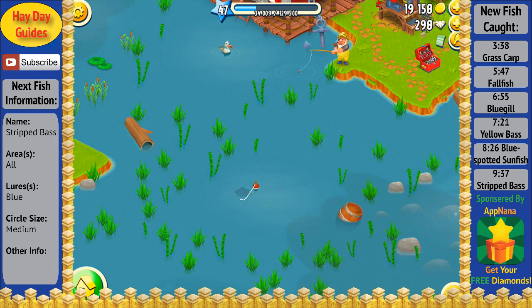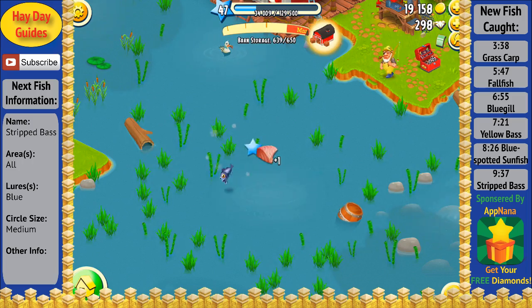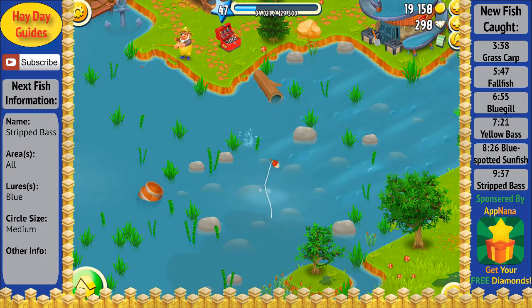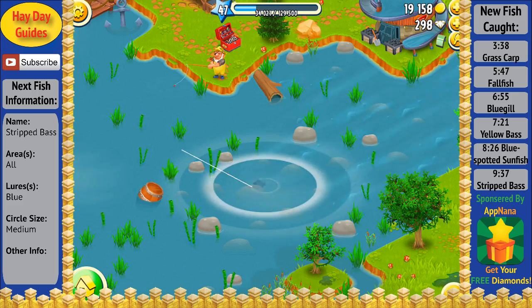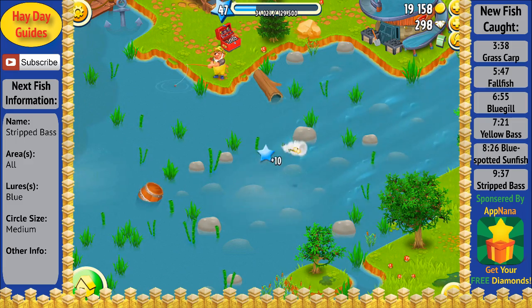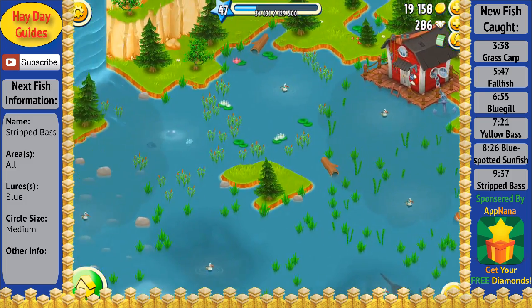I'm going to go ahead and speed the video up here a little bit again since I catch a couple fish that I've already caught. We've got a fish here that's putting up a bit of a fight — it's another Fall Fish, which we caught earlier, but it's a different medal size, so it shows up as new, and we also get a few more diamonds for catching a different medal size of the same fish. The fish I have on the line right now is putting up quite a bit of a fight, just as we've seen with about four or five other Northern Studfishes earlier in this video, meaning that anytime you're using a blue or green lure and you have a fish with a medium-sized circle that's putting up quite a bit of a fight, you can probably assume it's a Northern Studfish — and as you can see, we've got another Northern Studfish there.